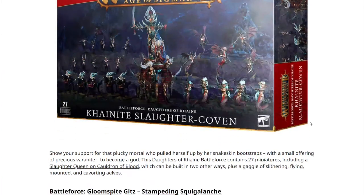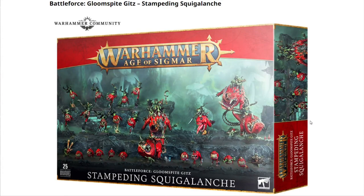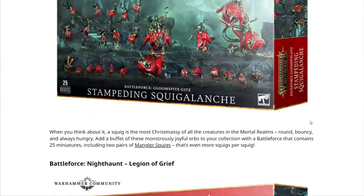Next we have the Battleforce Gloomspite Gitz: the Stampeding Squigalanche — by far the best name. 25 models in this one. When you think about it, a squig is the most Christmasy of all the creatures in the Mortal Realms — round, bouncy, and always hungry. Add a buffet for these monstrously joyful orbs to your collection with a Battleforce that contains 25 miniatures, including two pairs of Mangler Squigs — that's even more squigs per squig.